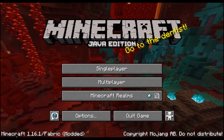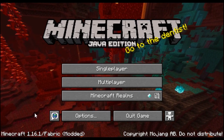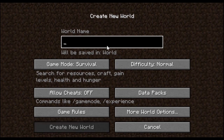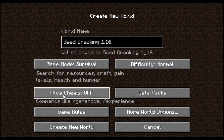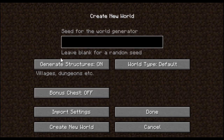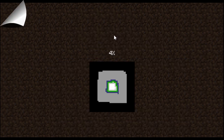Once you are loaded, you know you are in Fabric with the mod loaded because you have that mention. Then go to Single Player and create a new world. Let's call it "seed cracking 1.16". We go in Survival, difficulty Normal, we don't allow cheats, and we need to generate structures of course — but those are just defaults.